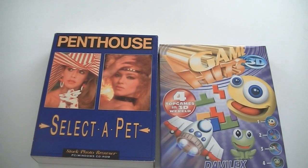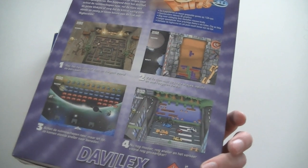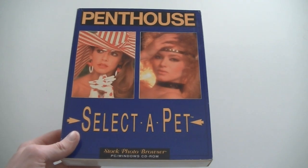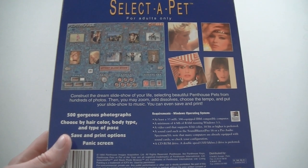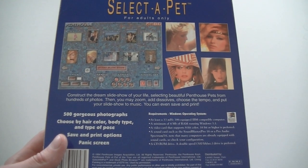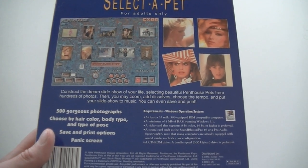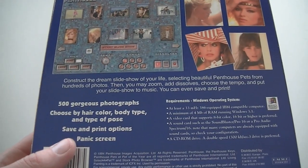Hyperblade, sealed. This is Davilex Greatest Hits 3D — probably a bunch of crappy games as usual from Davilex. And this one is amazing — this is Penthouse Select a Pet, which is just a bunch of photographs with a menu. It's for adults only, has gorgeous photographs. Not sure if it goes up to nude, haven't tried it. But it has a Panic Screen — so if you're playing this and someone walks into the room, you can press a button and it probably goes to a Disney website or something. How cool is that?